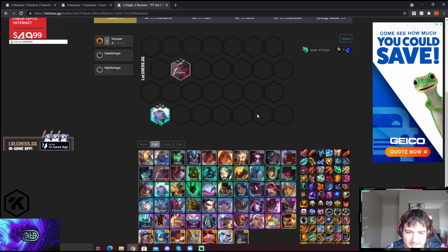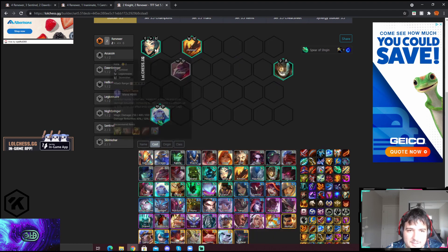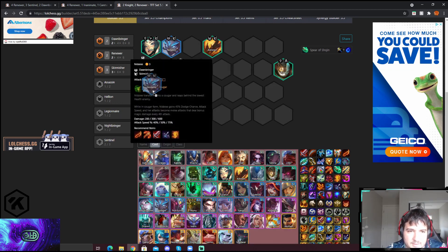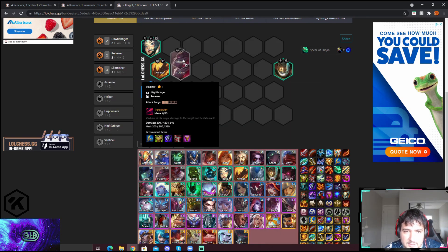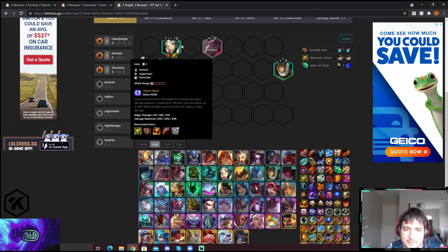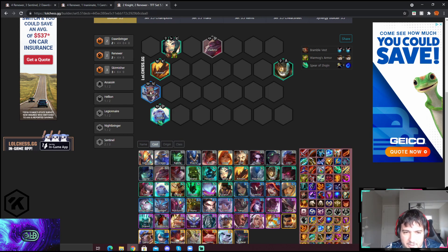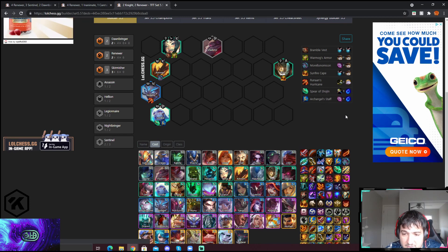At level 6, you're going to get rid of filler units and it's going to be Aurelia, Pike, and Cannon as the main ones. Add Nidalee — that's your core board. Once you have this board you stop rolling and try to three-star as much as you can. Tanky items go on Aurelia — Warmog's, for example. AP area items like Morellonomicon and Sunfire go on Pike; Sunfire on Pike is insane, as is Frozen Heart.